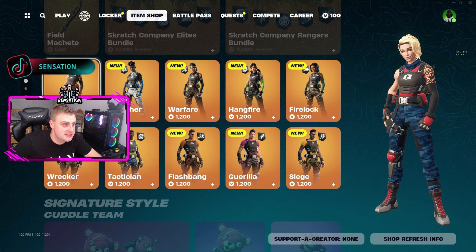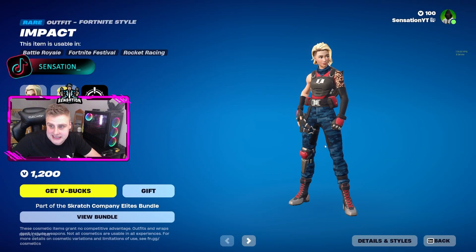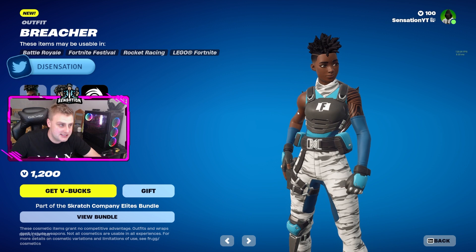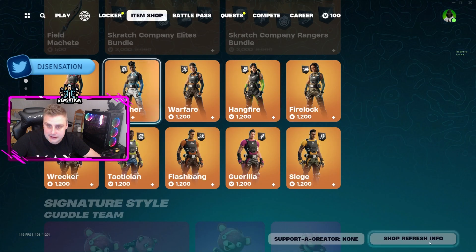Let's go through every single one with no delay. The first one is Impact — basically in a dark blue and red. The next one is called Breacher, which is probably my favourite colour combo. It's a baby blue in an arctic white camo colour.